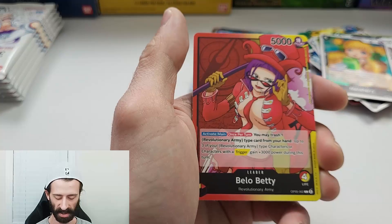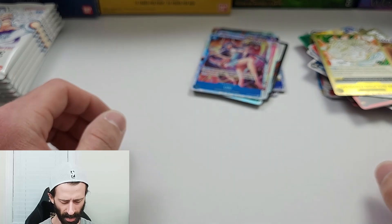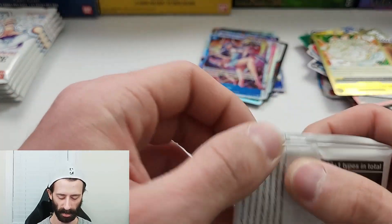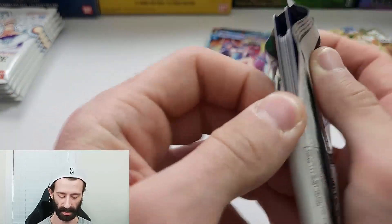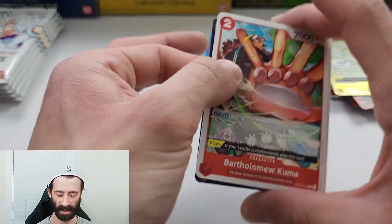Rare Mancherry, another super rare Ulti. I feel like my super rare pulls are not supposed to be like this — I feel like I'm getting too much. Like, I feel like there's too much super rare happening here, this isn't supposed to happen. Bellow Betty, rare Isho, and a rare 200 Million Volts Amaru — because 100 million volts wasn't enough, you needed the 200.